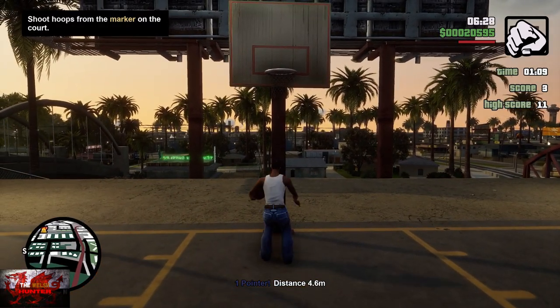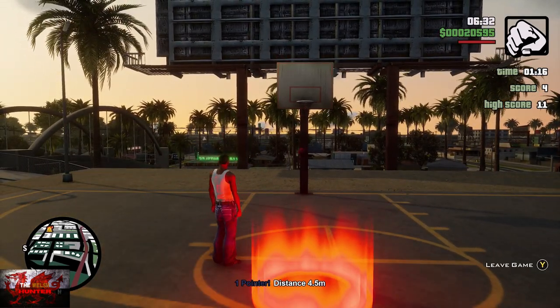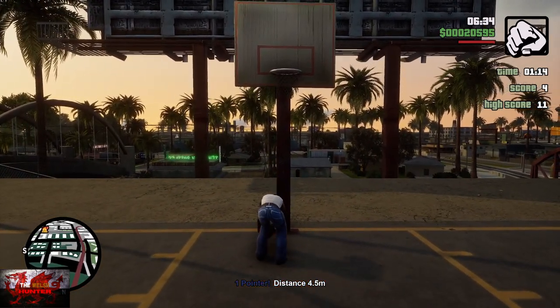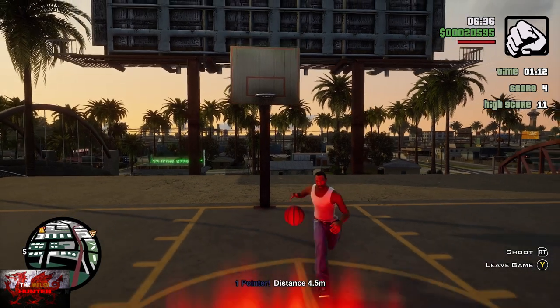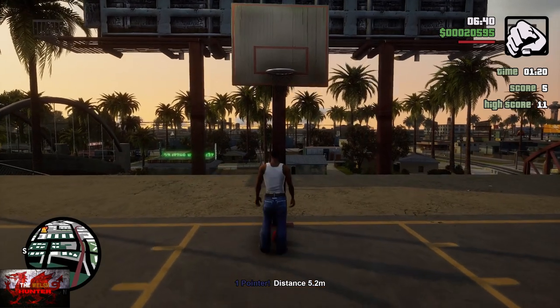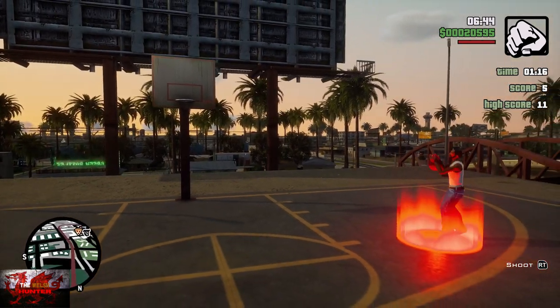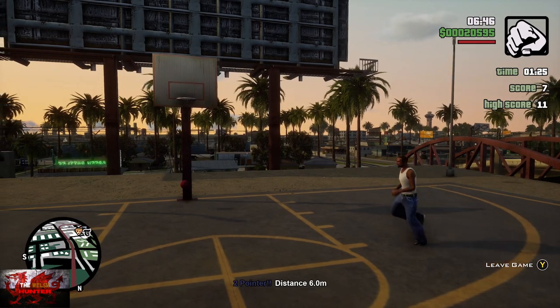Every time you start challenge mode you have to run to each of the red markers, get a hoop, run to pick up the ball, and then grab another one. A lot of people say just wait until CJ's hands are above his head and then let the right trigger go — you press and hold the right trigger for about a second, maybe a second and a half, then let go.